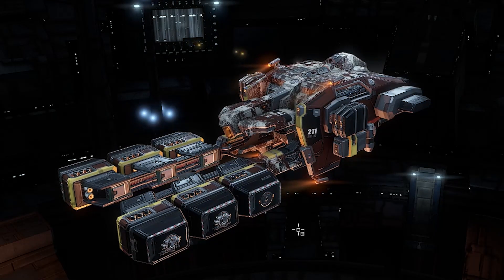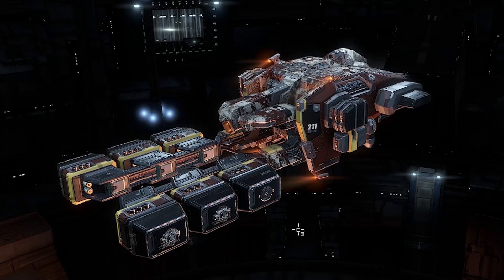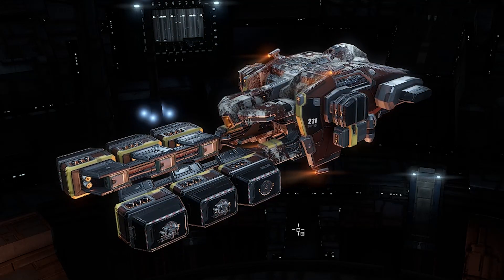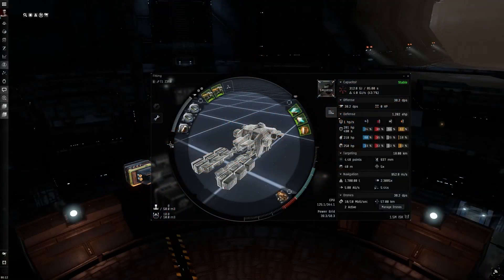If you're getting into mining in Eve Online, your first ship is going to be the Venture. It's the entry level ship — it doesn't require Omega in order to pilot it. In this video I'm going to cover a Tech 1 and a Tech 2 fit that'll get you started. If you're first starting off, your capacitor, CPU, and power grid skills are not going to be that high, so I'm developing this build around the idea of it being an entry level new player experience.